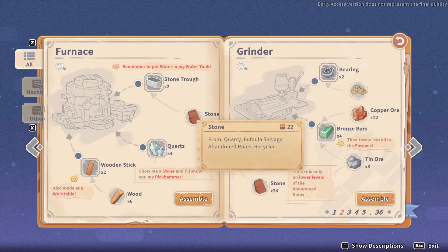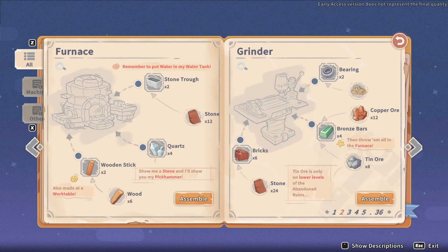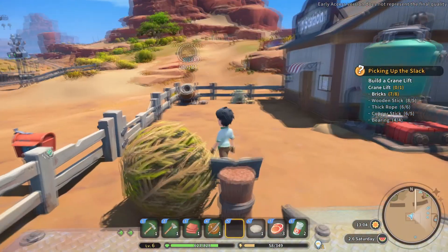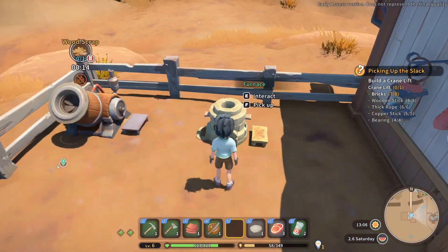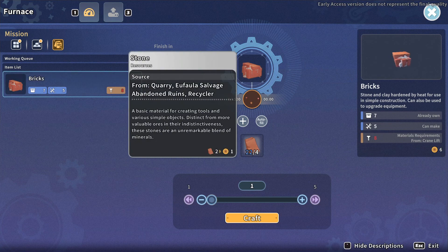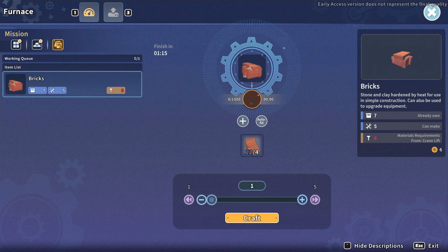You just need some stones, some stone trough, quartz, one stick, and some wood — pretty easy stuff, all easy to get. Once you make the furnace, you can interact with it and then you can use just regular stone to make the brick.